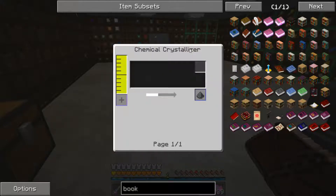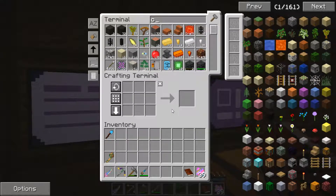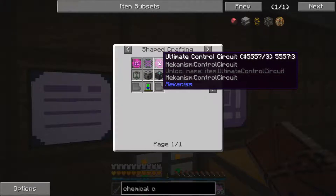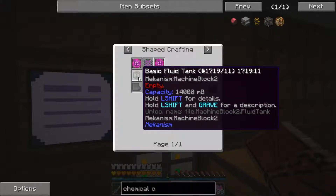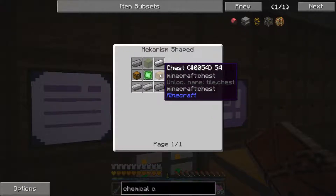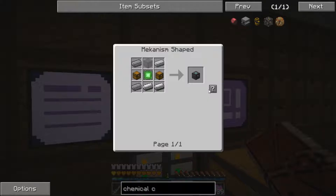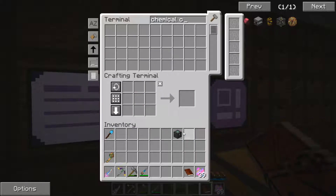So let's go ahead and see what it's going to take to make a chemical crystallizer. That is two ultimate control circuits, atomic alloys, steel casing, basic fluid tanks, energy tablets, and sheets of titanium — all of which we know how to make. The only thing we don't know how to make is a personal chest. Let's take a look at that: it is a basic control circuit, two chests, and five steel ingots. We have plenty of steel. Let's go ahead and make a personal chest — I think these are just a chest that only you can get into.